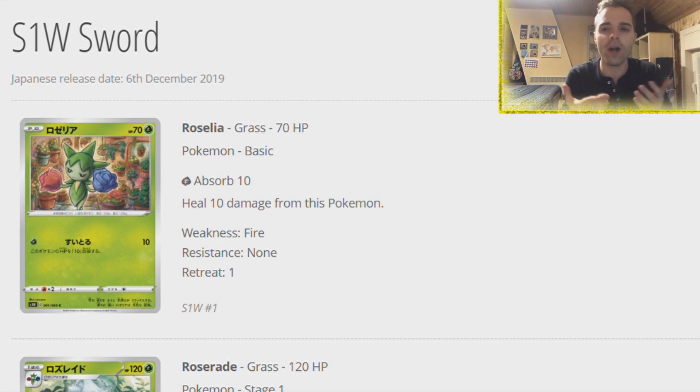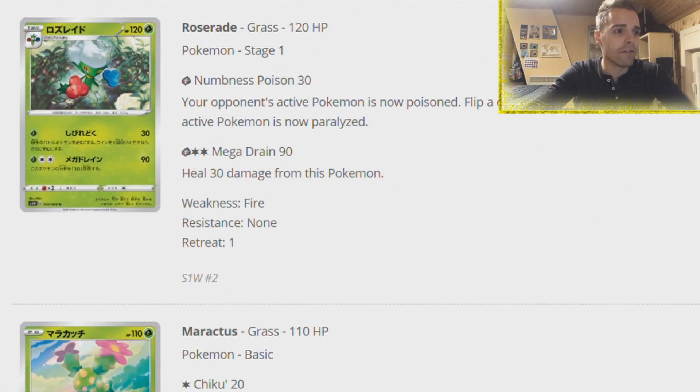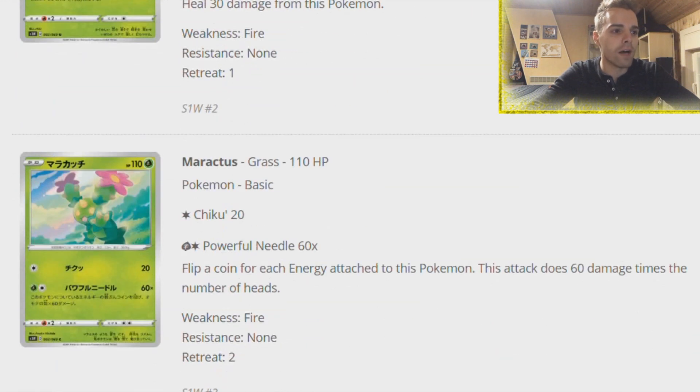We're going to be reviewing some of the cards and I'll give my personal opinion about the good cards. We're not going to go in detail about all the cards, just the good ones. There are two sections I'm going to be covering - a Japanese set called Sword and a Japanese set called Shield, both of which will be combined in our English set in February. There are a lot of Pokemon and great new trainer cards. There is a Maractus in here which is not good.